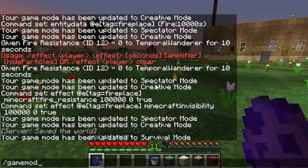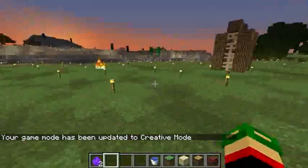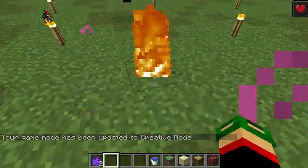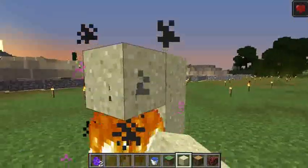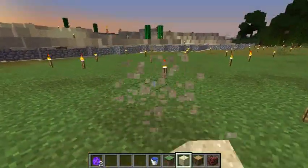So we're going back to creative mode to show you how fireplaces can be used. This has been recently updated, so fireplaces now set blocks on fire when they are summoned in the world, as you can see. You can't put them out — as long as they exist, they'll keep being lit.